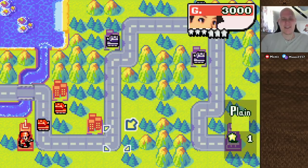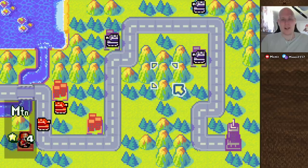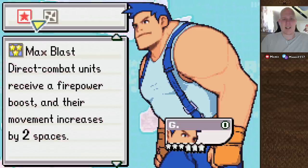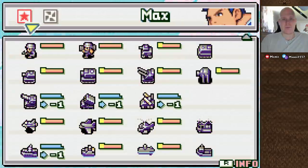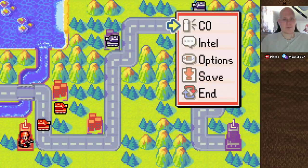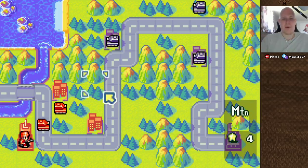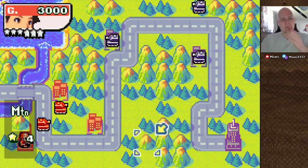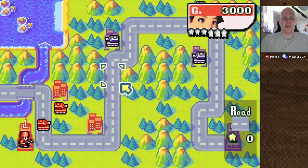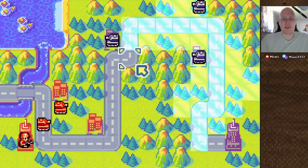Alright, so here's the first mission — it's three tanks versus two, but we have the property advantage. And obviously we're up against Max. I don't think this hack changes the balance or anything like that, so it's basically just a modified campaign with the custom story. I think we should do Visual B so we can see the battle animation. I have seen a little bit of this hack but I haven't played it myself — I've just watched a couple of recorded playthroughs.